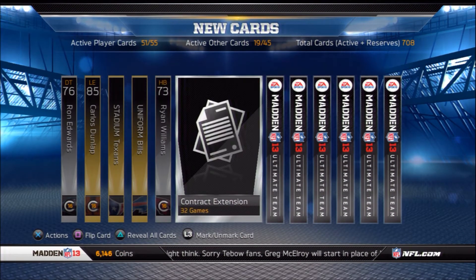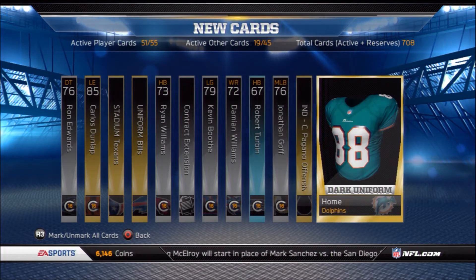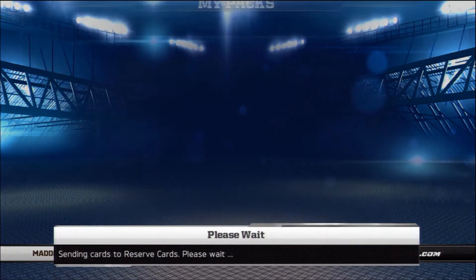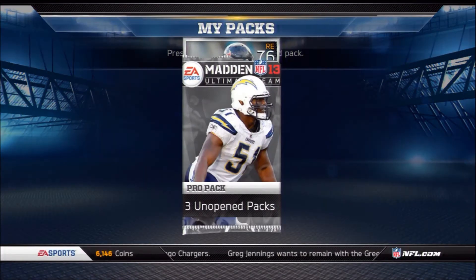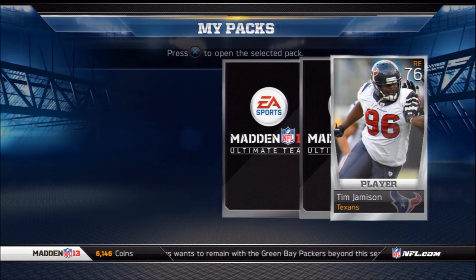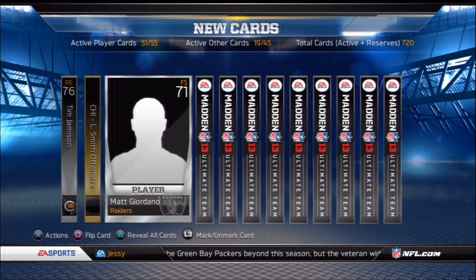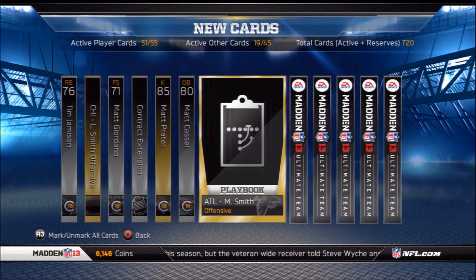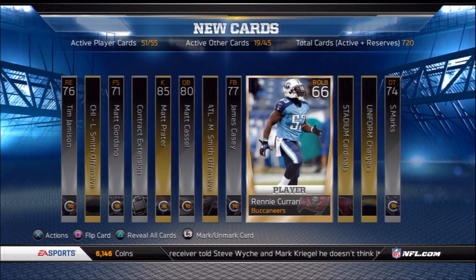Let me know down in the comment section — any methods that you like to use. I know some people like to keep them secret. Pretty much what I do is I pick up players on the open bid and then I undercut the next lowest seller and put them on buy now for the next lowest buy now. On bidding, you can usually get steals and then you can always undercut the next seller. You want to do that with players that are kind of in demand, players that fit in collections, players that people like to use.